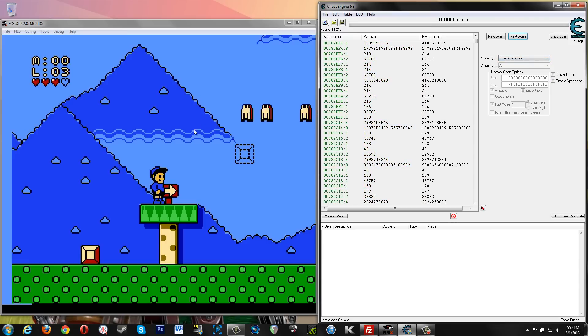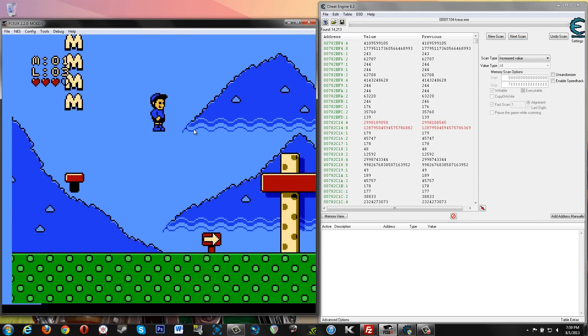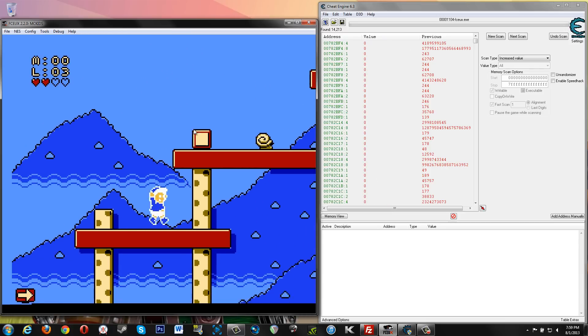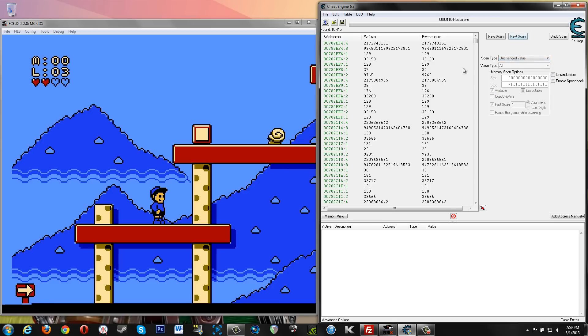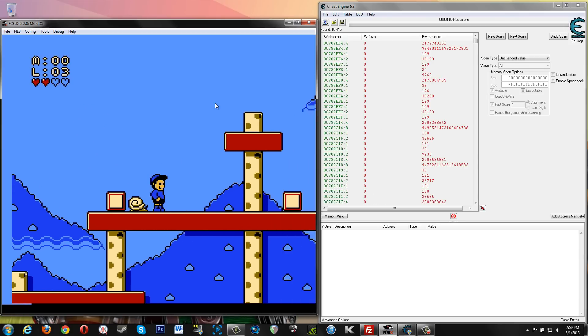14,000 results. So as you can see, sometimes it can take a little bit to get to the value you want. So let's get hit here. Decreased value. Let's try unchanged values — none. Let's get hit again.